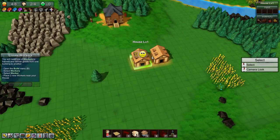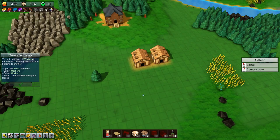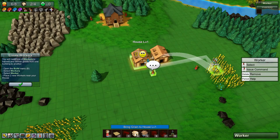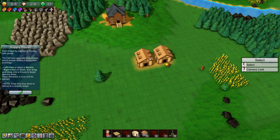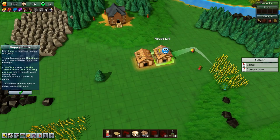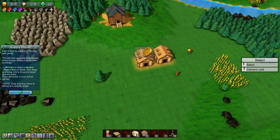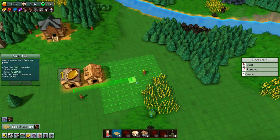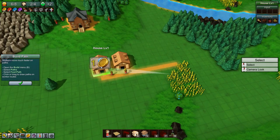We need to generate happiness for our house, and also the houses will generate coin for us. We have 50 yellow coins as you can see up here, and we're going to need a lot of yellow coins. So let's build the two workers they told us and get them harvesting some grain and bringing it to each of the houses. Now we're supplying the houses and as you can see this house has one happiness. The workers will just keep picking up grain and delivering it to the houses. Now we need to build a path because our workers walk much faster on paths.